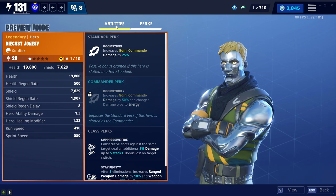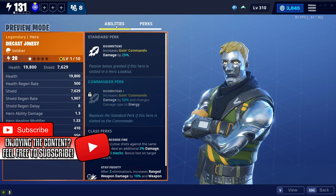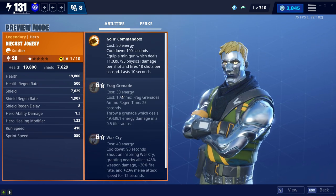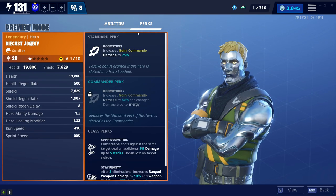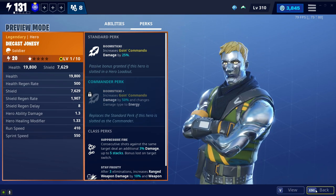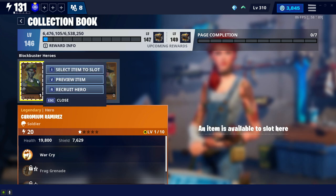For the most part, throughout my time in Save the World, I've never really needed to buff my Going Commando ability, because I usually buff things like the Frag Grenade or the War Cry. But I still think that if you are someone that likes to use the Going Commando ability, you should get Diecast Jonesy. I'm actually going to purchase him myself because I didn't get him on last year's Birthday Llamas.